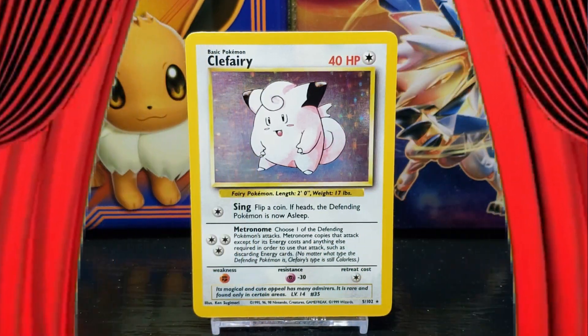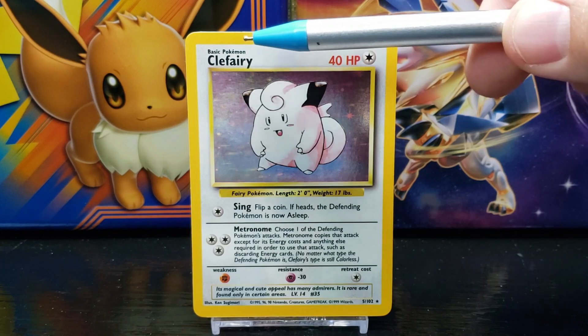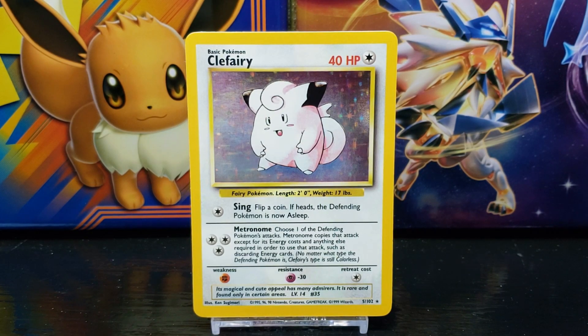There it is — the Pokemon card Clefairy from Base Set Unlimited. You can see in the top left corner of the card that this is a basic stage Pokemon card. Pokemon cards are the main cards used in the game to battle your opponents. Basic Pokemon cards can be put into play directly without any requirements. Below the stage title you have the title of the card, which in this case is Clefairy.